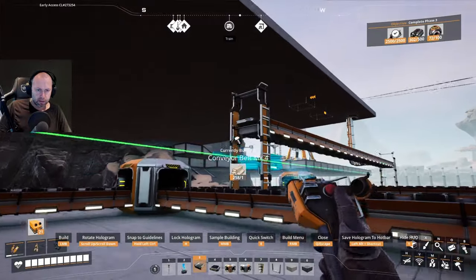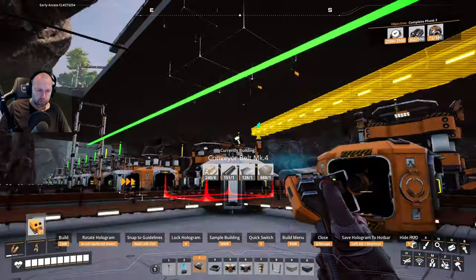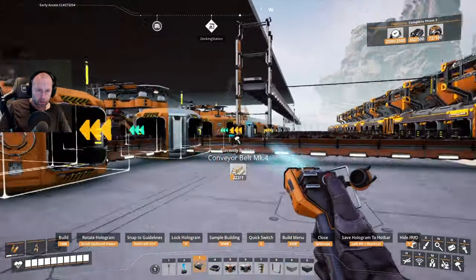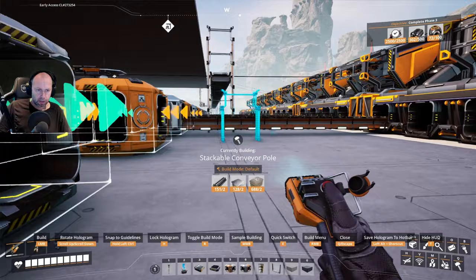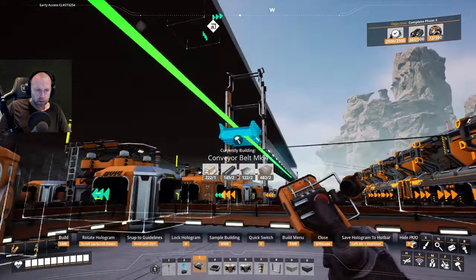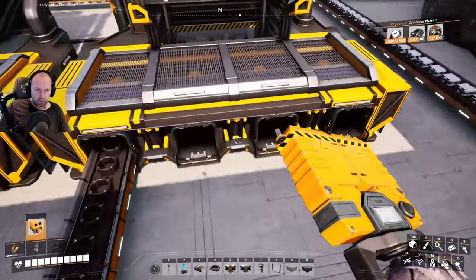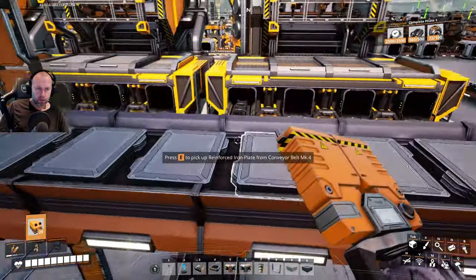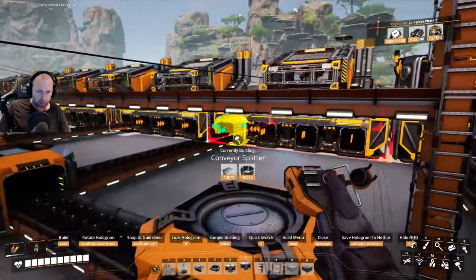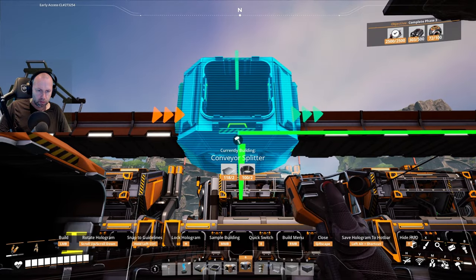We need to hook up the rest of this. We're actually gonna extend this so we have it to the end — one, two, three. We only need three of the slots. I'm just gonna choose the next one — needs a splitter. You can see the green slot number two.